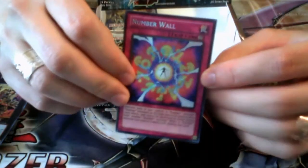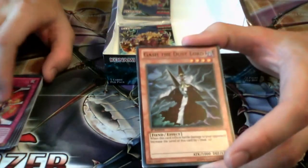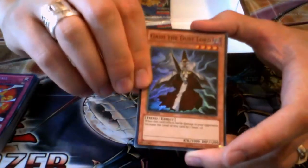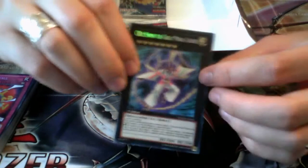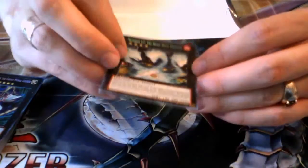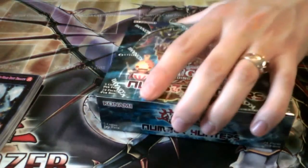Number Wall — awesome! I love this card. This card basically lets your Numbers become invincible to attacks, except from other Numbers. You still take the damage, but it's just like the show — they can't be destroyed except by another Number card. This card is interesting, and I actually want to test it out in decks that run a lot of Numbers, like Utopia decks. And we have CXYZ Simon the Great Moral Leader — we're getting all the CXYZs. And last pack in this box: Number 57, Tri-Head Dust Dragon. It's a rank 4 Dragon requiring three rank 4s. I'm not sure what it does — I don't think it's anything overly spectacular. So we'll go on to the next box.